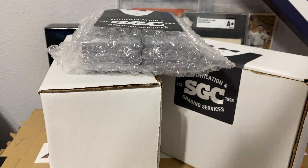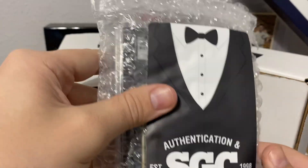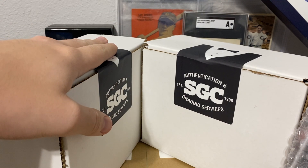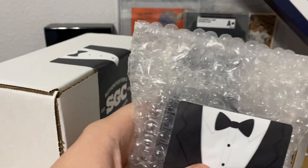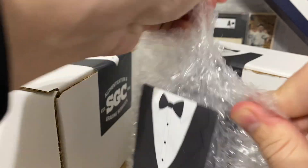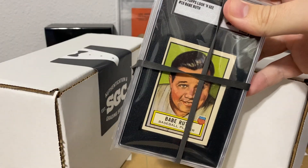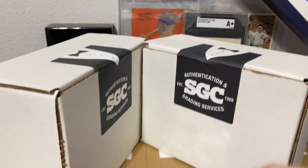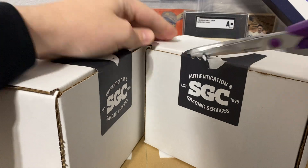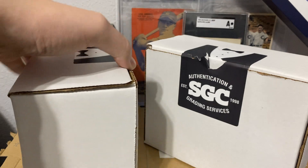All right guys, we are doing our last grading reveal of 2022 — a 50-card SGC order. Got something like this with a bubble over here, so two cases of these. When I saw on social media that SGC is throwing in some Bowman packs, I was hoping we ended up getting some of those in here. First, as you guys can see, there's a Babe Ruth in that stack. We're going to slice these open — hopefully it goes well. I got a sneak peek at some of the grades and I liked what I saw.